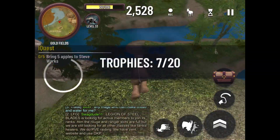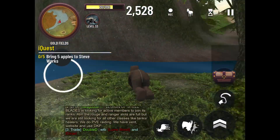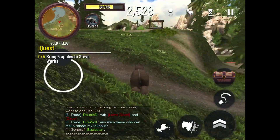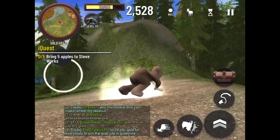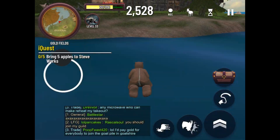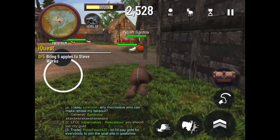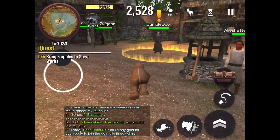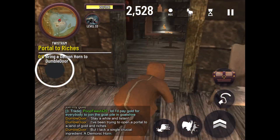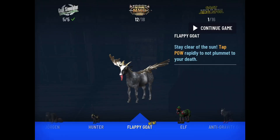Seven out of twenty, eight out of twenty. Nine out of twenty is right here. Trophy 10 out of 20 is going to be over in that village — I'm pretty sure it's in this building. Yep, it's in there. Unlocked Flappy Goat!